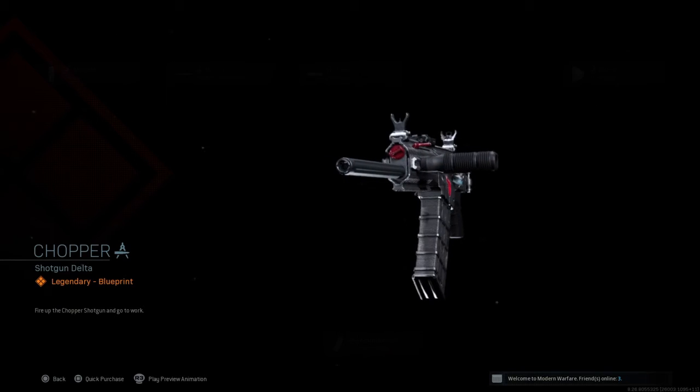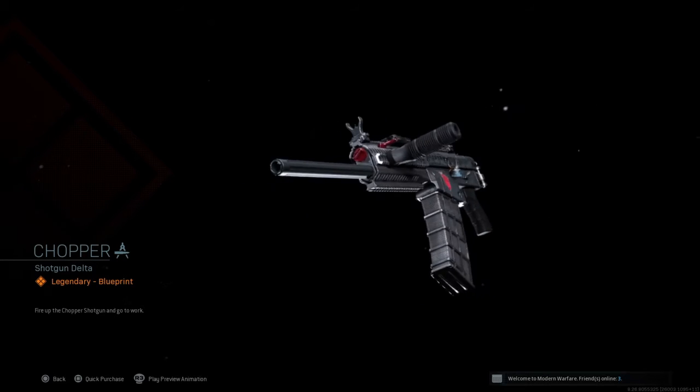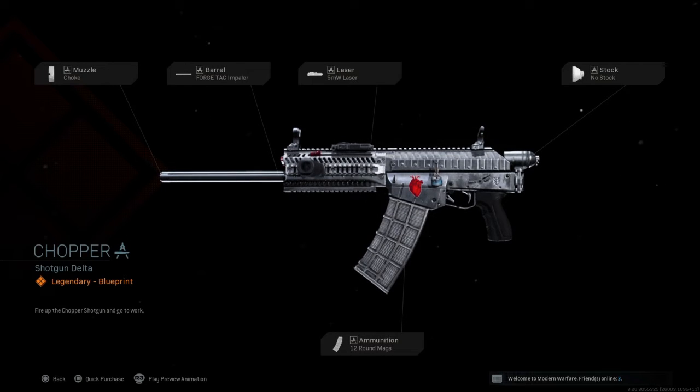The gun that he comes with is the Chopper. The Chopper is an Origin 12, and it comes with an FTag Paler, a choke, no stock, a 5mW laser, and 12 round mags — which is a mag extension, if you know.